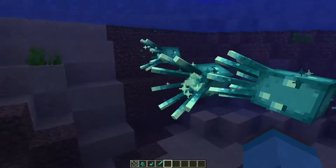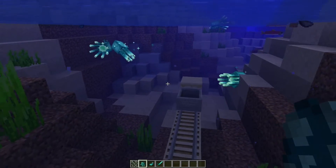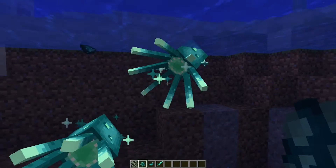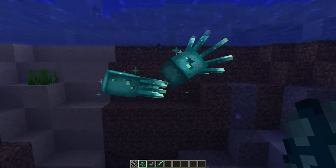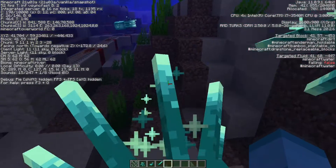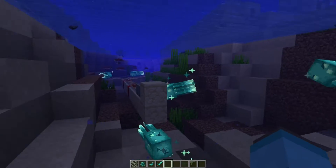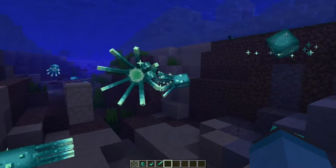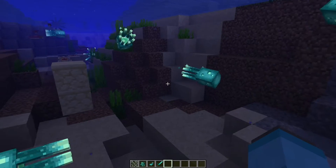The obvious highlight of this snapshot is the glow squids, which is pretty cool. I did vote for the other mob so I will always be just a little bit bitter that these guys got in the game, but I will be fair — they are pretty cool. They will basically just glow in the dark. However, they won't actually emit any light, so you can't use these guys to stop drowned from spawning even if you have a tank with them in it. You will need some sort of light source to keep the bad guys away.